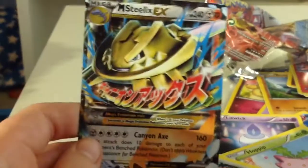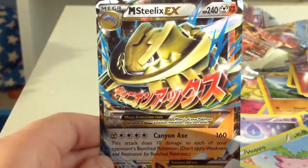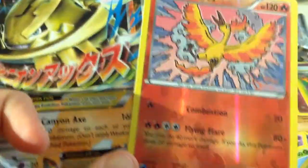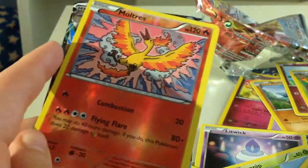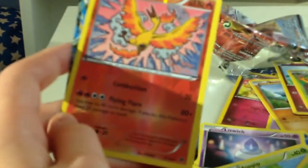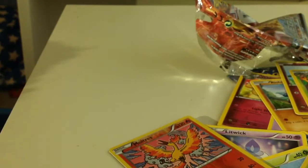We did manage to get a Mega Steelix EX. All in all, do I think that card opening is worth it? Yeah, it was fun to do. I did get some okay cards — probably two cards that I like quite a lot. I kind of prefer Reverse Rares to normal Hollow Rares. I got the Moltres — that's pretty cool — and the Mega Steelix. Thank you guys for watching. See you in the next video. Bye.